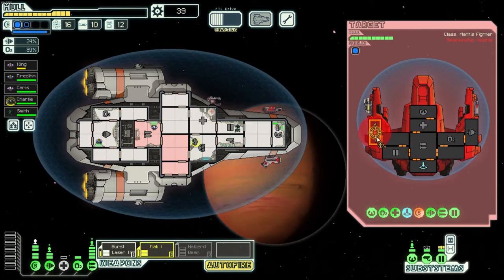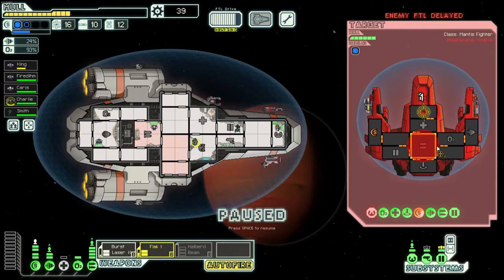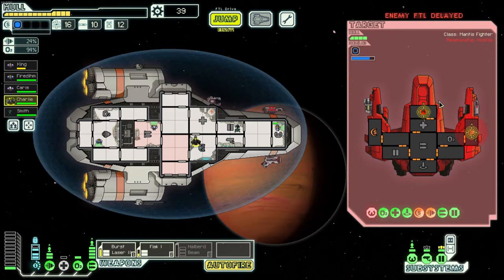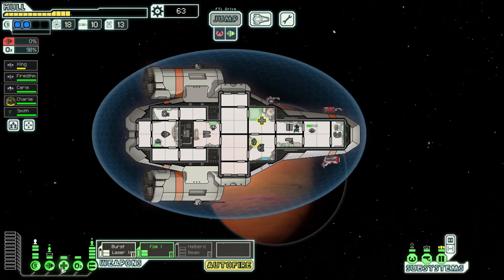Their ship's dodge is too good. Let's take out their piloting next time — launch our flak and then burst laser shortly after. They're trying to run but their piloting is down. Since their piloting is down they can't dodge, which is why they're taking a bunch of damage. We should have these guys in no time. One more volley and they're done. We'll send our pilot to heal.